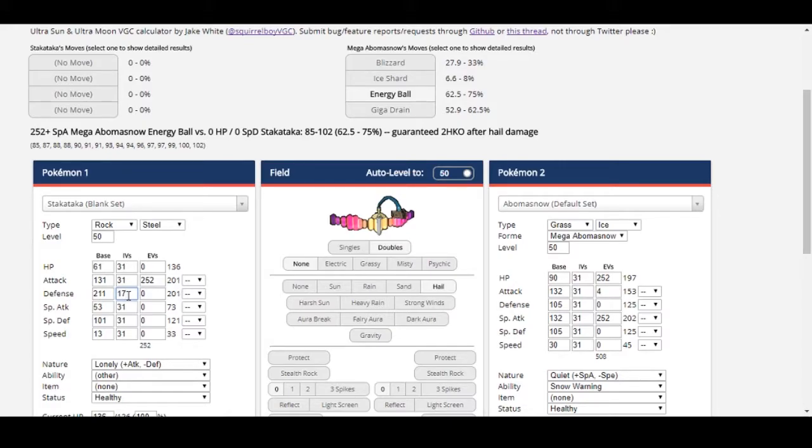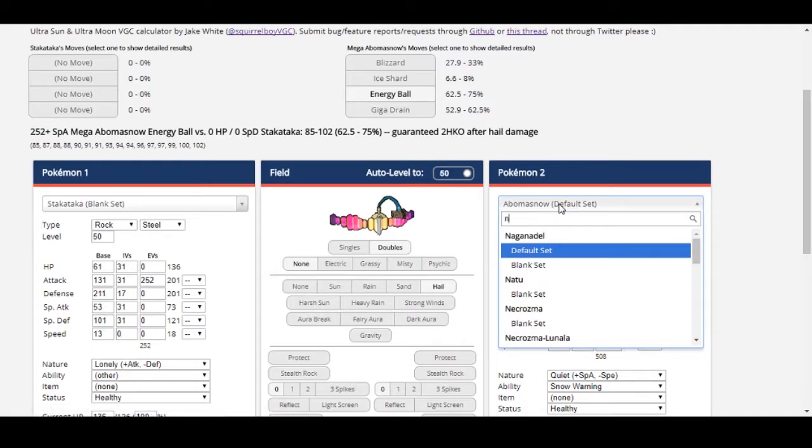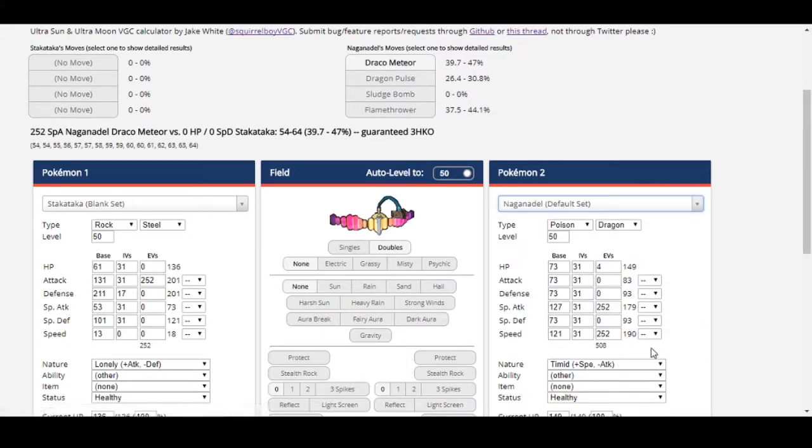Remember, because of the Beast Boost Order rule, Attack is prioritized when Attack and Defense tie. If Stakataka gets an Attack Beast Boost, that also means it's not using Minimum Speed, which impacts Gyro Ball damage on some Pokemon, and it also means Stakataka is forced into specific physical bulk. Another example is that Naganadel cannot realistically get a Special Attack Beast Boost without using a Modest Nature, which means you can determine Naganadel's nature if it ever takes a KO.